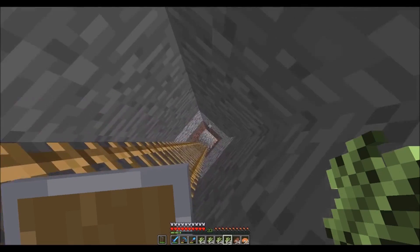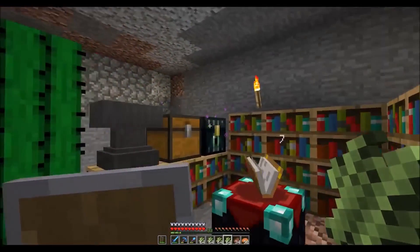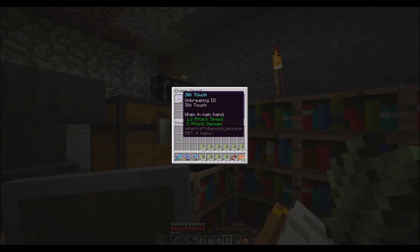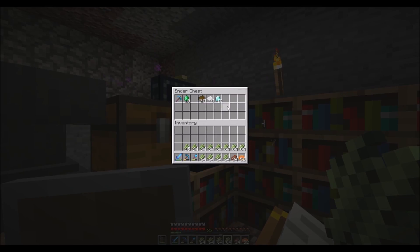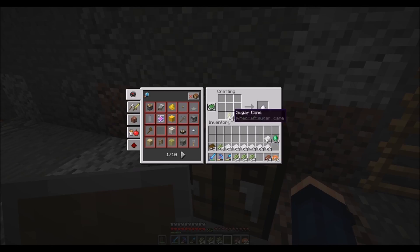So far I got mending on my sword, my fortune pickaxe, and my shovel. We got a silk touch here just waiting for another enchantment. Let's grab the materials and craft the paper — I think this gives one paper per sugarcane but you've got to do it in a three-at-a-time craft. This is good, and I get a chance to show you where the villager trading centers are.